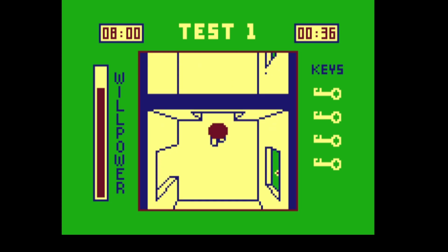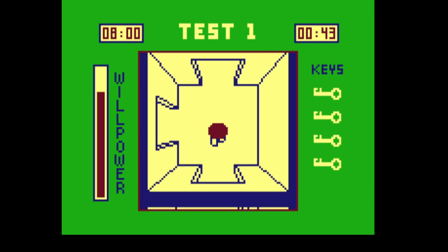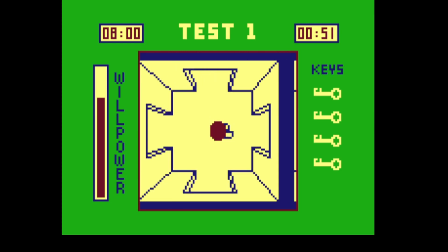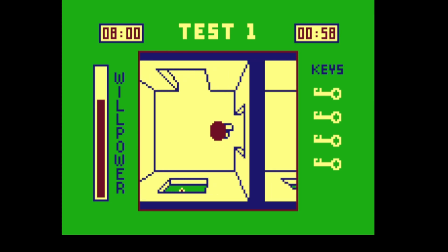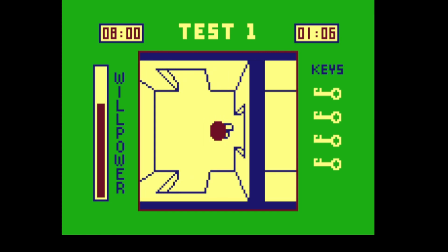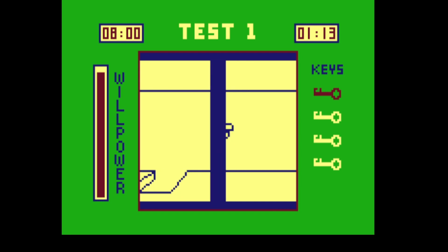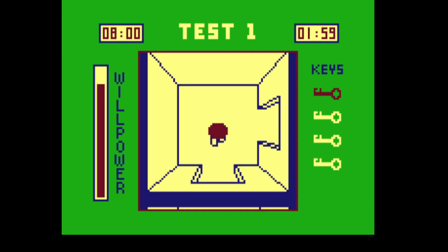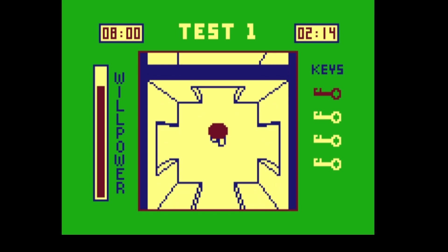M isn't working for the map, so maybe you have to collect keys first. I'm quite impressed — Dragon 32 games tend to be quite basic but this seems to really push the hardware. Just like any good maze, there are loads of different rooms to go through. There's a key! The map doesn't show you the keys, but once you've collected the first key you can look at the map at any time. It looks like there's an exit point too.